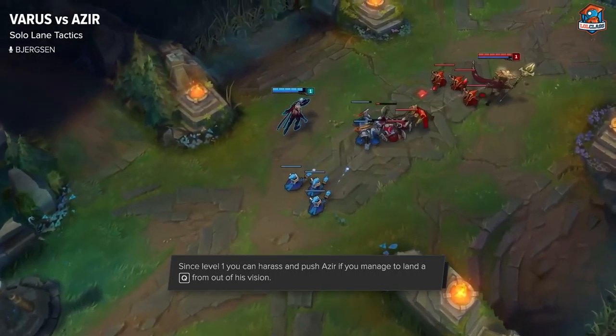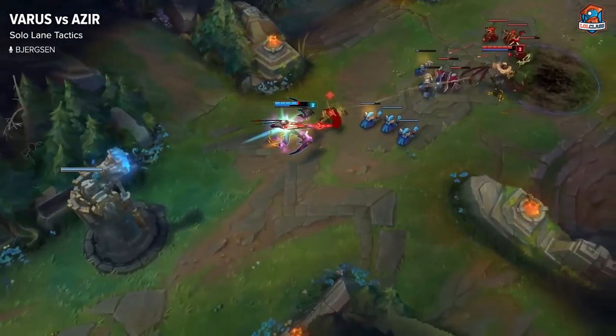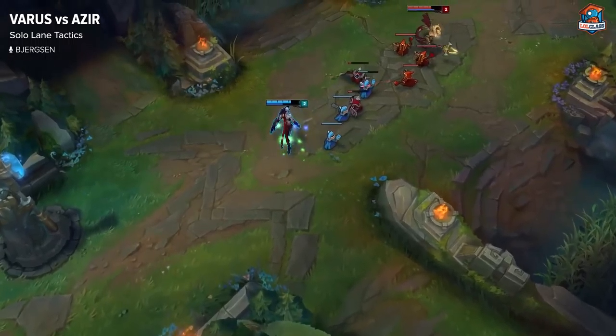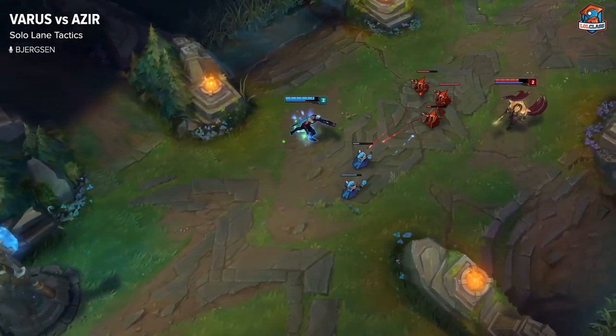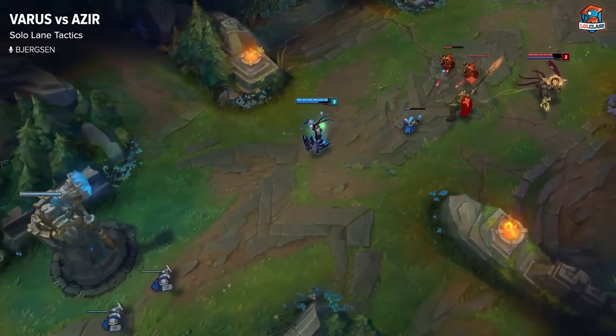Early on it's important that you're trying to combat his push without taking free damage from the soldiers, or you can walk up and auto attack him as he's trying to push. Azir will pretty much always try to push because he needs his level 2 to be able to trade — he can't just use his soldiers without his Q. So either you go for a lot of early harass or you counter the push using your own spells.